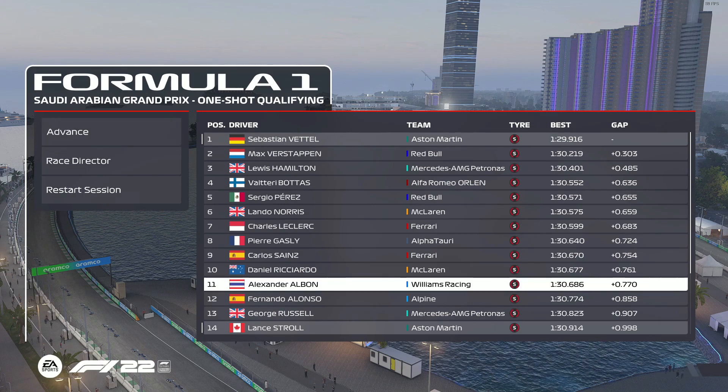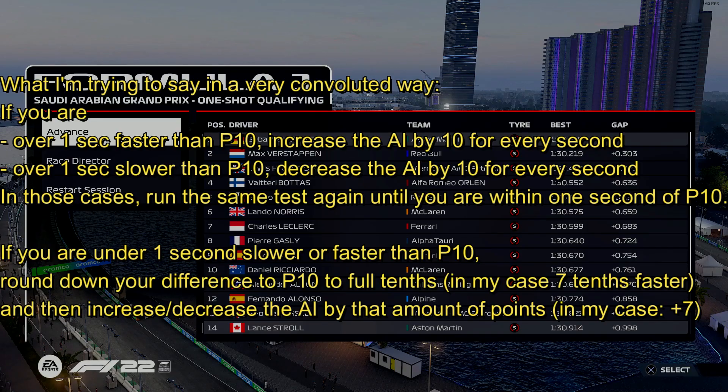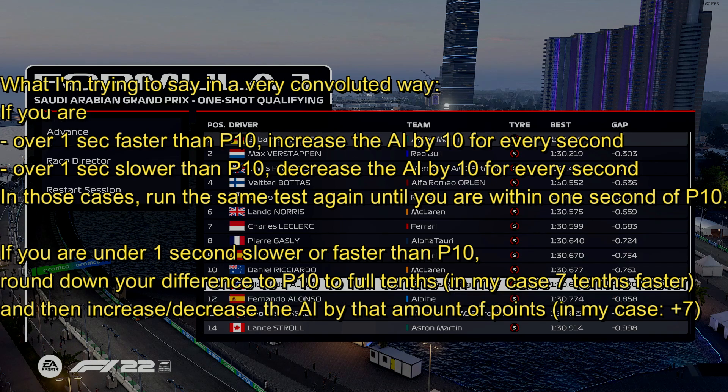In my case I need to increase the AI by seven points because I'm just over seven tenths quicker than Ricciardo and Albon. So that gives me 97, starting from 90. If you're over a second away, increase by 10 to get closer, then do it again — because the further you are from where you should be, the more inaccurate it becomes. If you're five seconds away that's not 50 points, it's more like 45.